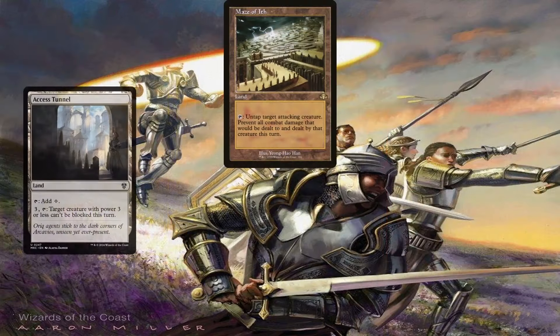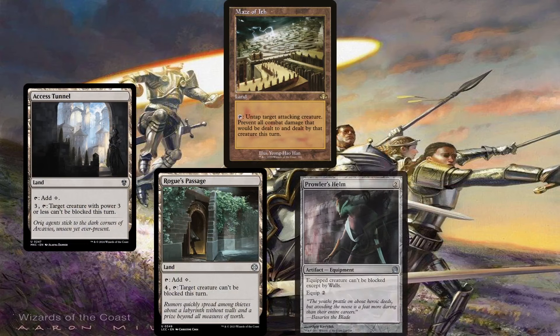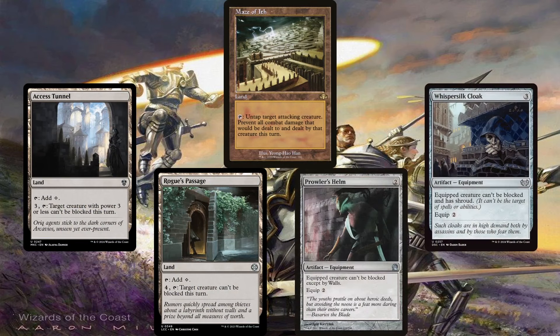Maze of Ith, Access Tunnel, Rogue's Passage, Prowler's Helm, and Whispersilk Cloak are more ways to swing in with Arabella to get her trigger without risking her death in blocks. Keep in mind that while the Tunnel and Passage don't take up slots in the deck, Maze of Ith does since it does not tap for mana, so do not count it as a land slot. Not only can we use it to remove Arabella from combat, but we can leave it up against any Voltron commanders or huge beaters. The equipment making her essentially unblockable is also helpful, especially the Cloak since it also grants Shroud, protecting Arabella in more ways than one. It only costs 2 mana to cast the first time, so we don't really need to invest much effort or card slots in protecting our commander.